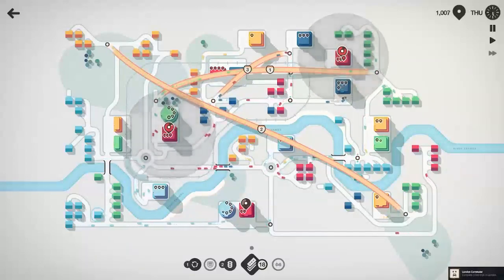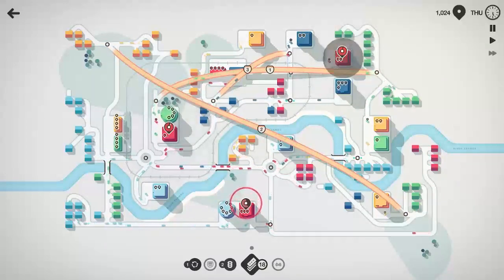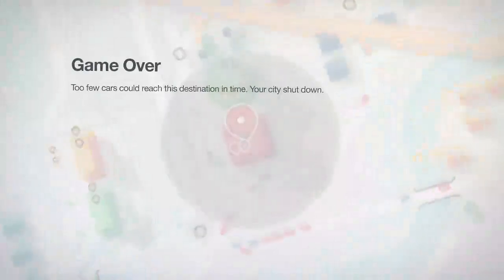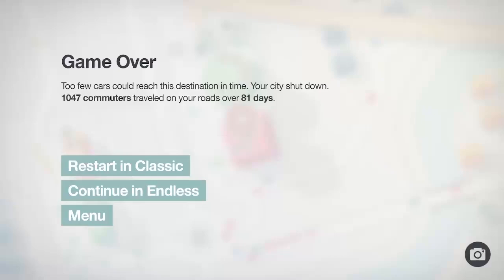This might be the end of our run here in London. We got three or four reds chirping at us and I don't know what else to change here. This green just spawned in and there it goes — 'Too few cars could reach your destination in time.' Your city, London, shut down. 1047 commuters traveled across 81 days. I like these new maps. I like the train feature they added — it certainly adds another element to the game, kind of like a big rush you have to deal with. Thanks for coming out and watching this Tooth and Scrubs video, and we'll see you in the next Mini Motorways video.